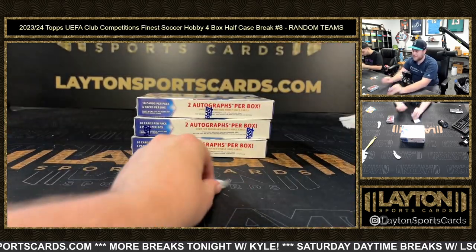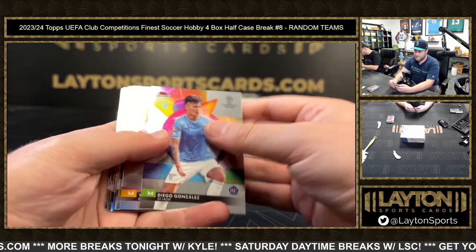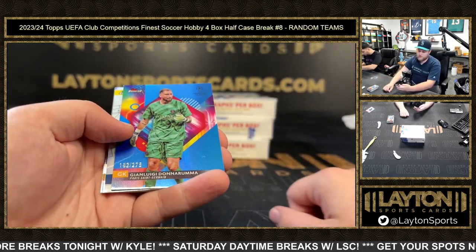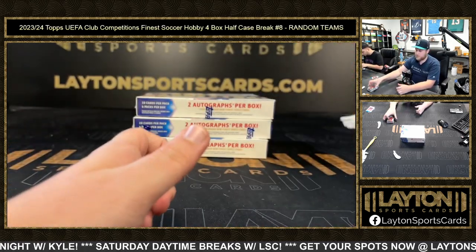Everybody loves a good comeback story — hell yeah, you know it Moose. Ronaldo auto to 275, Gianluigi Donnarumma, Lamine Yamal first class rookie, and base.